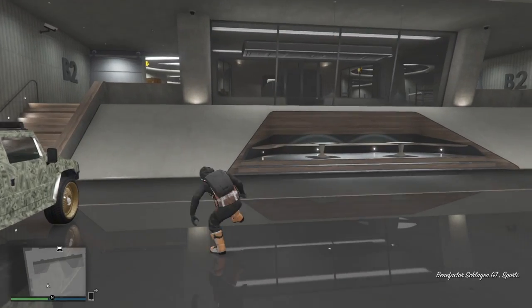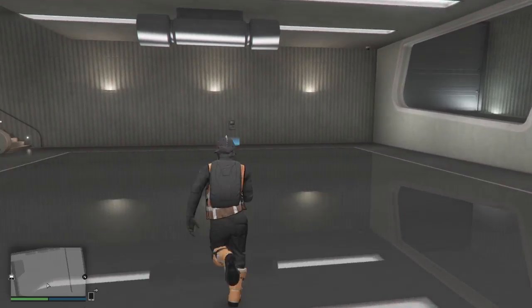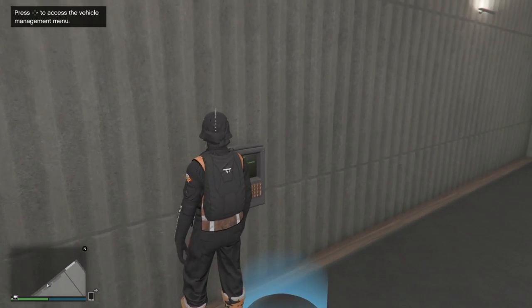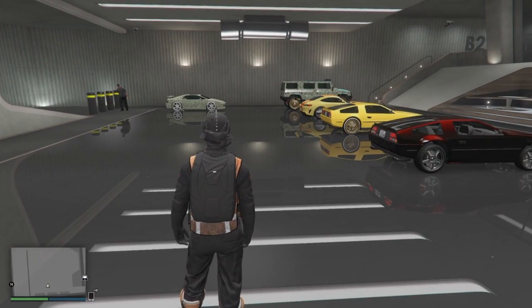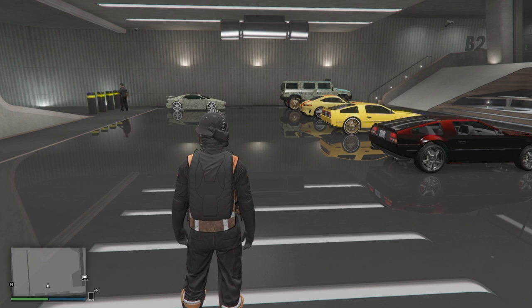This is my magic spot right here. You can use this as a solo duplication glitch. You don't need a magic spot necessarily — you just need the car you want to dupe in slot one. I've got my magic spot in slot one and I'm in B2 here in my nightclub.